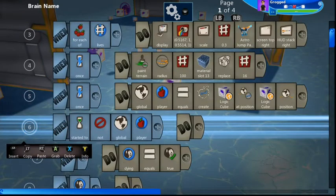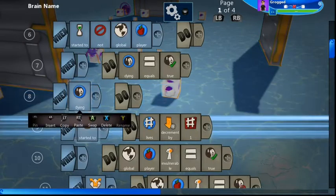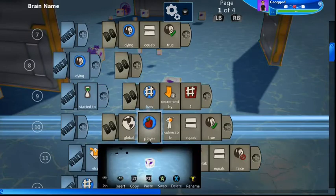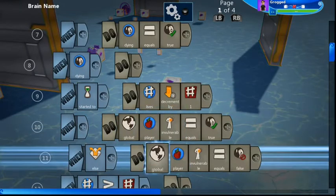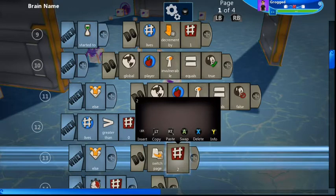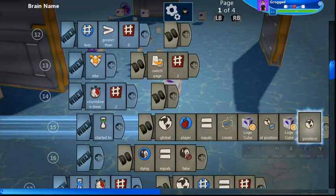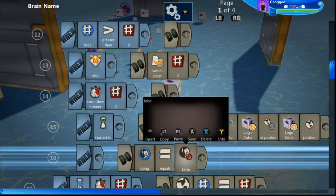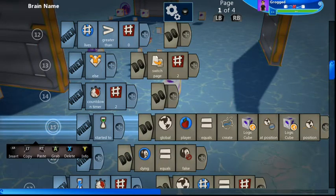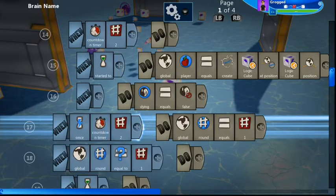This is the dying part. When there's no global player in the world, dying equals true. When dying equals true, decrement your lives by one and the global player is now invulnerable. If lives are greater than zero, carry on — else switch to page two, which is game over. After a countdown of two, we recreate the player: create the logic cube at the logic cube position, then set dying equals false. This is the resurrection — creating a new character and removing one life from the display. Then after a countdown timer of two, global round equals one to start the first round.